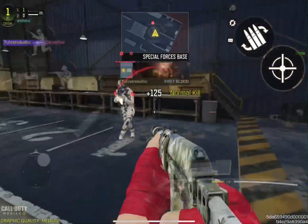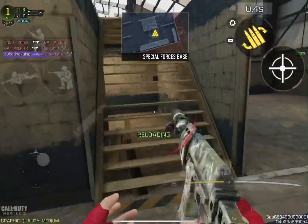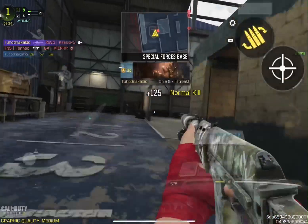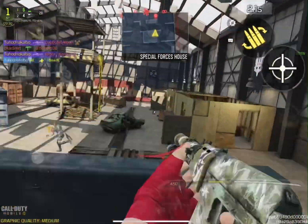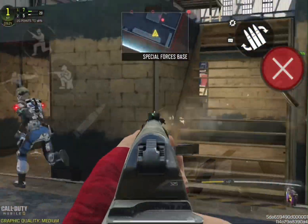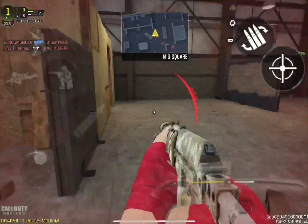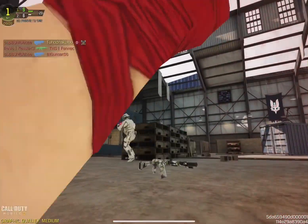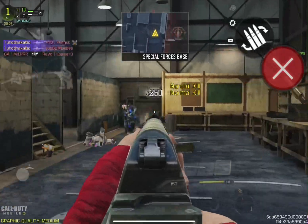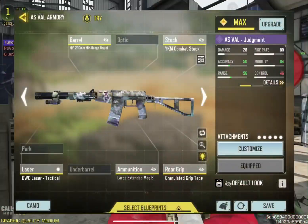For the number five spot we have the AS VAL. The AS VAL has an ADS time of 22ms and a time to kill of 432ms. It's considered a meta weapon due to its fast TTK, fast fire rate, and fast ADS time. The AS VAL is pretty versatile — it's the best four-tap AR, can function like an SMG, and can be used for close, mid, and even long range with easy recoil control.